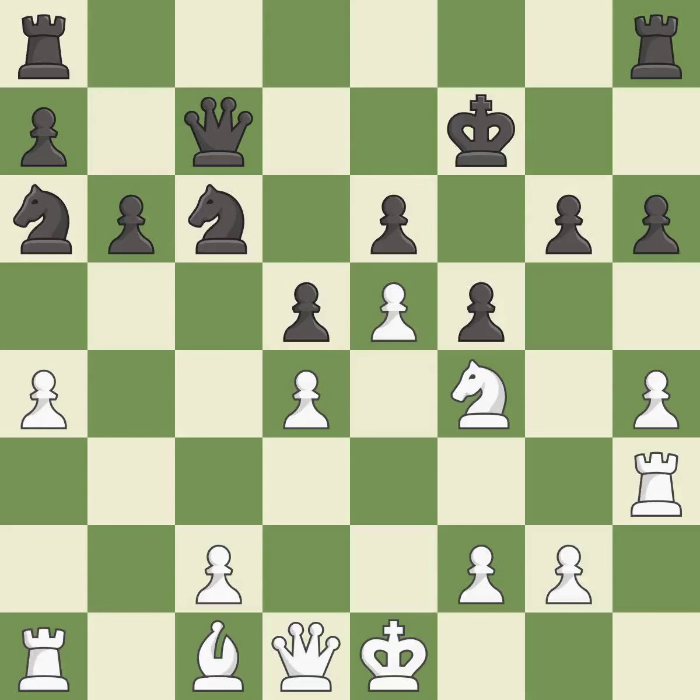This loses a pawn — it is a blunder. That was a great move and very hard to find; it is brilliant. Suddenly a close game was lost by a mistake. White really outplayed black in that one. Both players had an amazing opening, but white overpowered black in the middle game.